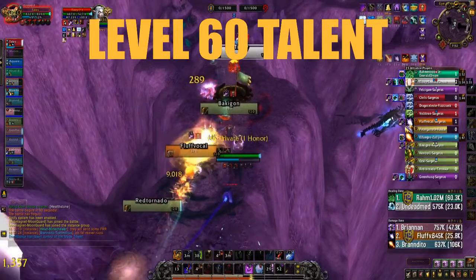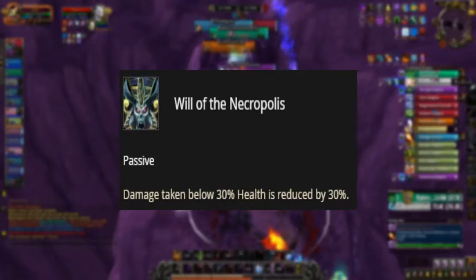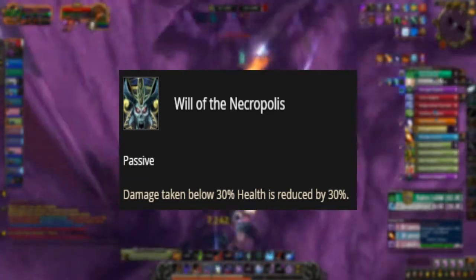Level 60 talent. In this tier, we would be choosing Will of the Necropolis, as it reduces damage taken by 30% when below 30% health.